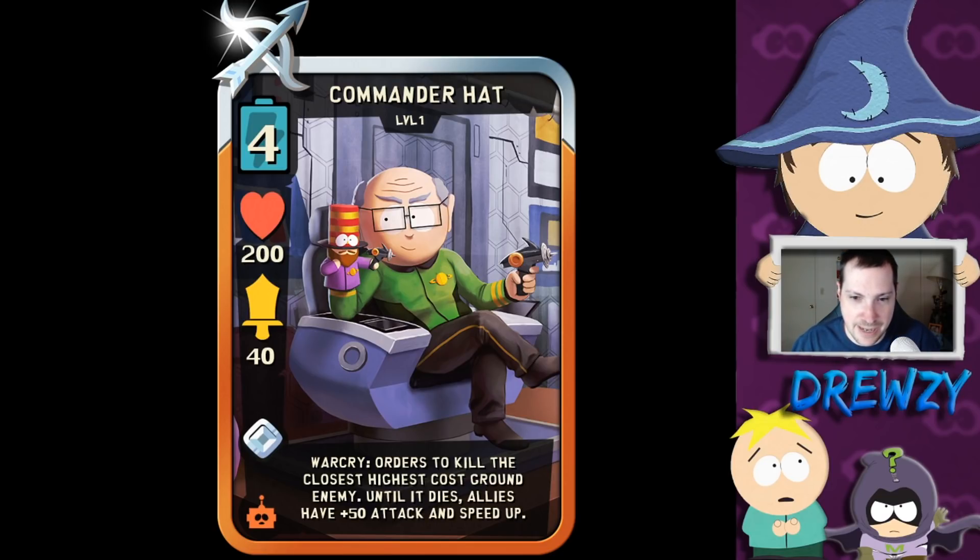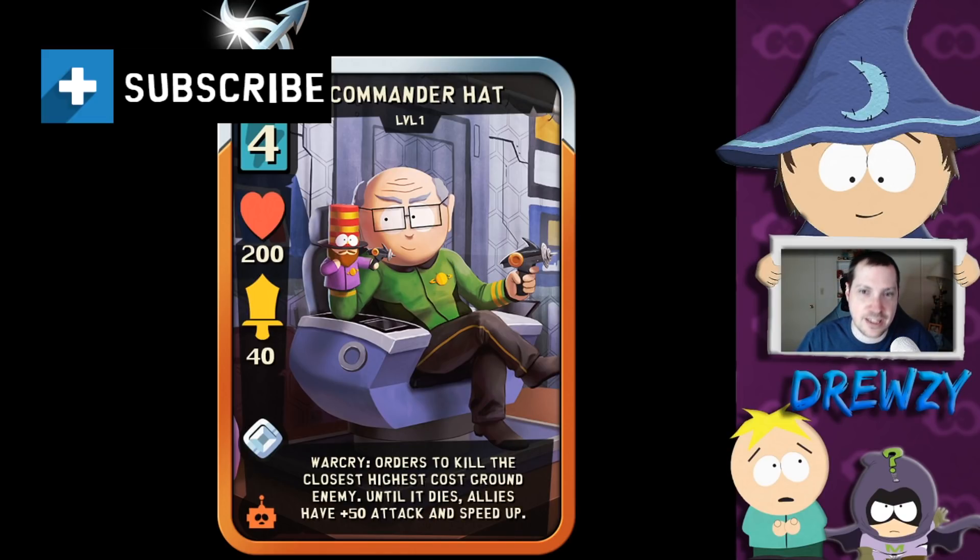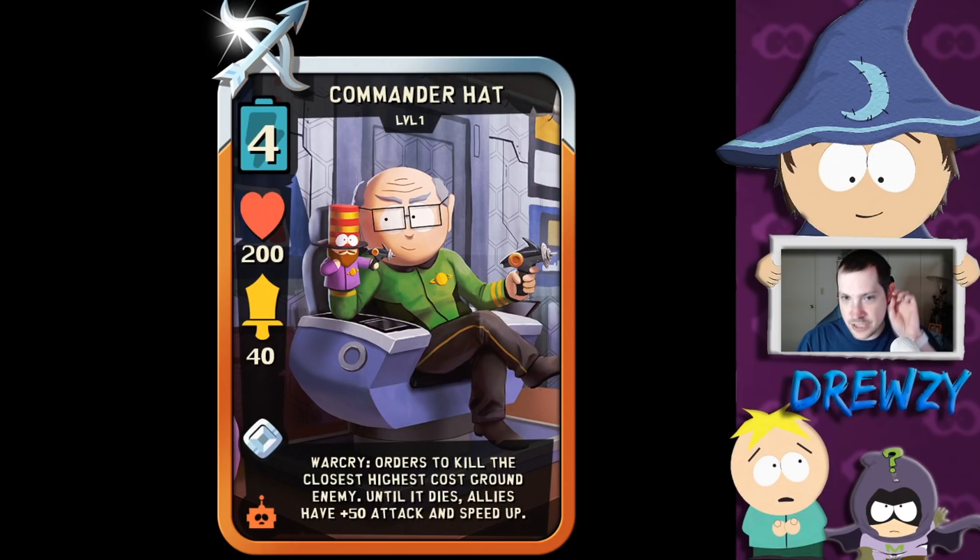It is Sci-Fi Garrison, which is what we had assumed or what a lot of the community had assumed would be happening, and it does come to fruition. However, it is a range version of Garrison versus a fighter that he's had in the past — a different type of card. It is Commander Hat, which is based on the most recent South Park episode, the vaccination special. I'm not going to go into details to ruin it for anyone that hasn't seen it.